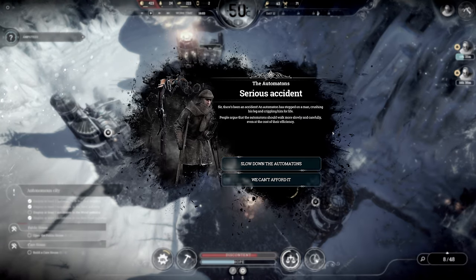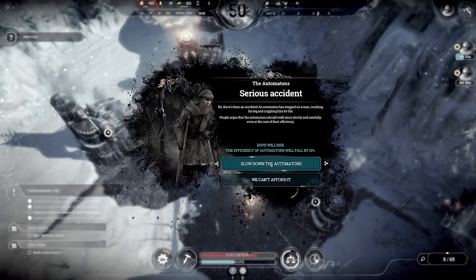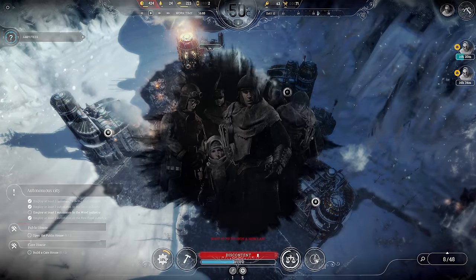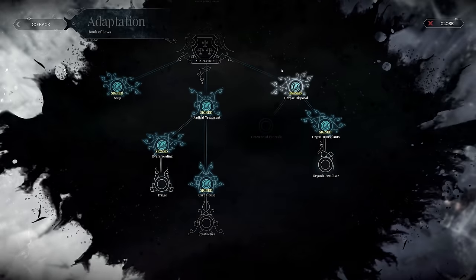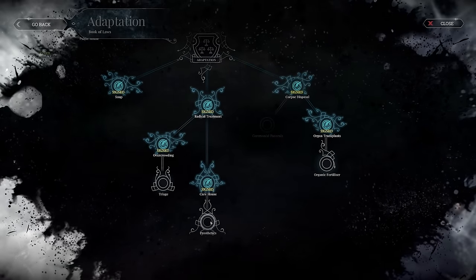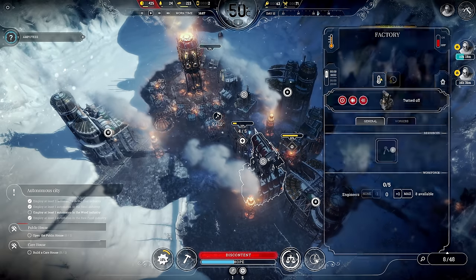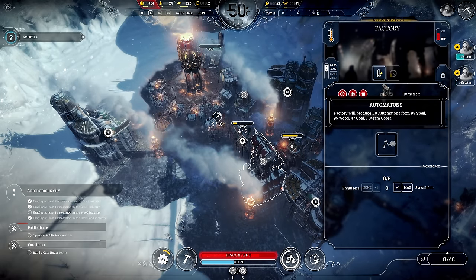Serious accident — oh my god! An automaton has stepped on someone, crushing their leg and crippling them for life. People are arguing that automatons should walk more slowly and carefully even at the cost of efficiency — automaton efficiency drops by 10%. Not a chance! Discontent is going to rise — automatons remain a threat. Do I have prosthetics? Oh, I could do prosthetics next! And then I could queue one up in here.